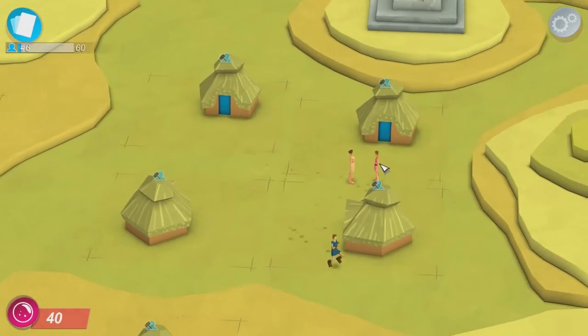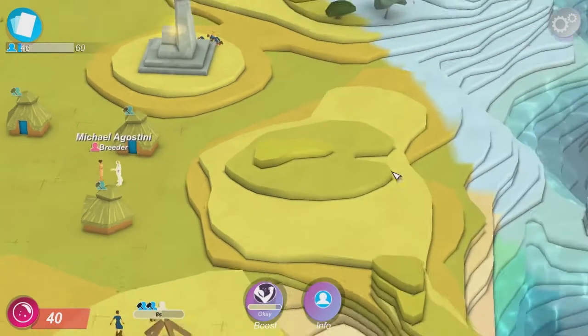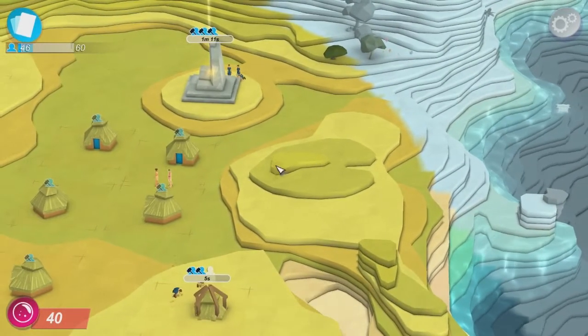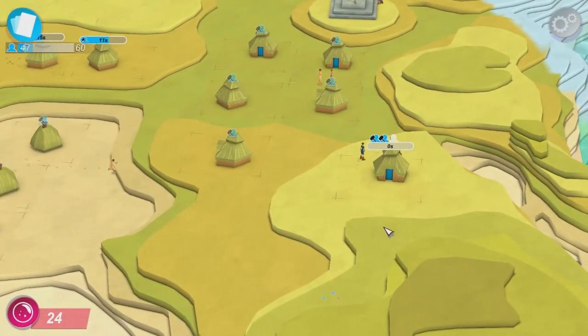You can see they're actually socializing here — here's a breeder and another breeder. Oh, this is Mainberry again, and Agostini. I think we're gonna remove this one so they can actually place people on the same level as that one.